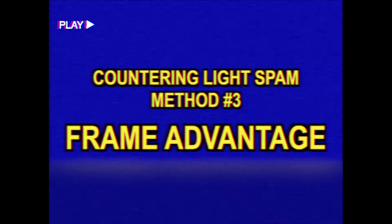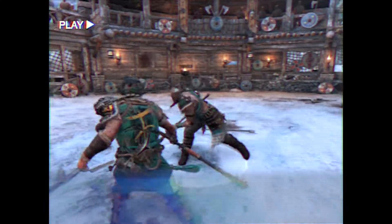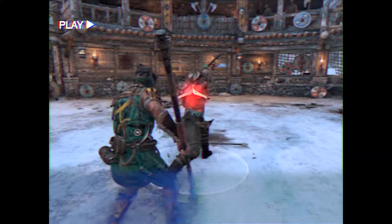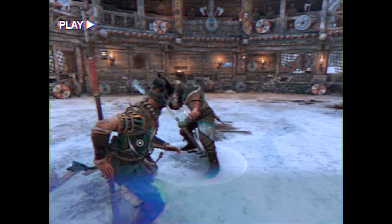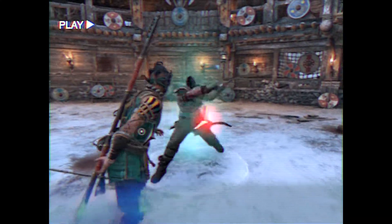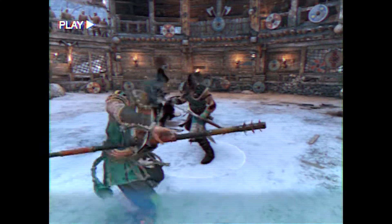And finally, number three: so you didn't block or dodge any of the three Lights, including the Finisher. That's okay, because now you have what the big boys and big girls call Frame Advantage. After getting hit by a Finisher Light, you recover faster, so if you and your opponent both race to throw a Light Attack, yours is gonna land first. Now we're gonna let ourselves eat all three Lights — don't let that become a habit. We're only doing it to get some Frame Advantage muscle memory going, so correctly time your Light after eating the Finisher five times in a row.